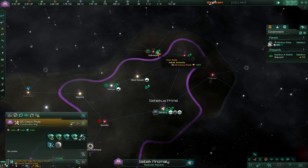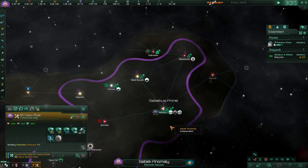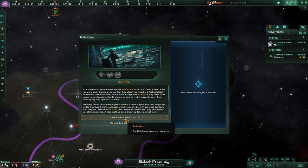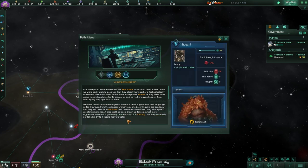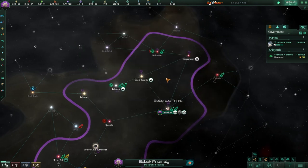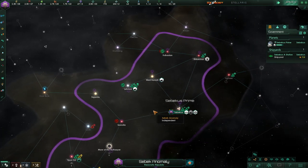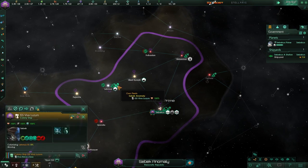Let's go with survey speed for now. Because now that we're running into other races out here, we are really in a race against time to colonize worlds and collect star systems. They do not look friendly — the Beth aliens. I wonder if that's our toxoid friends? Yeah, they look like toxoids.